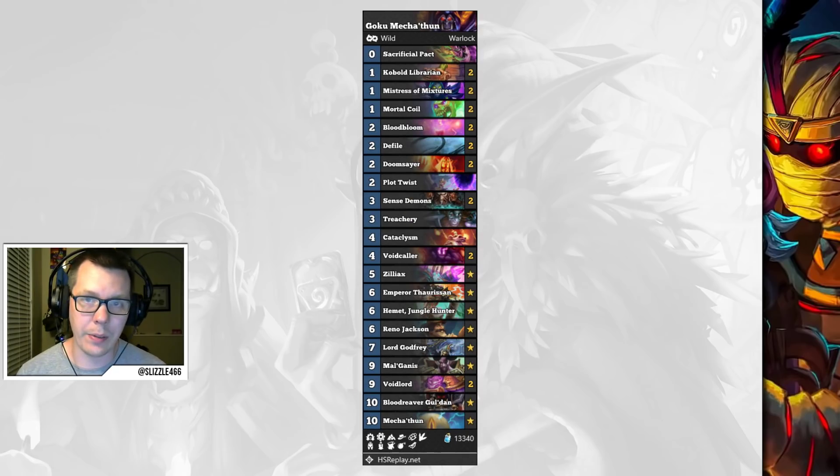Mechathun Lock is also doing quite well, and this is the same list I featured previously. Keep in mind the Doomsayer and Treachery is a tech to deal with things like Darkest Hour Warlocks and Big Priests. So if you're not worried about those matchups you might want to consider putting in some other cards instead.